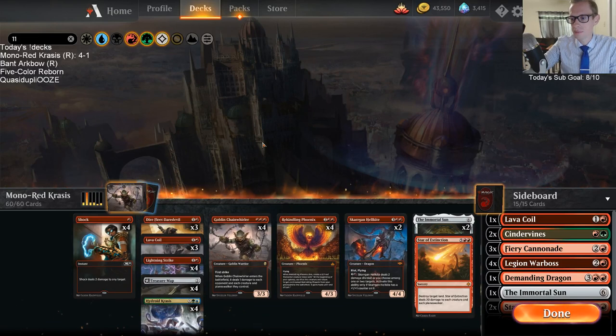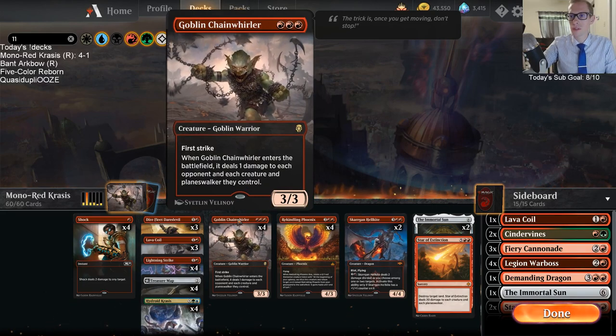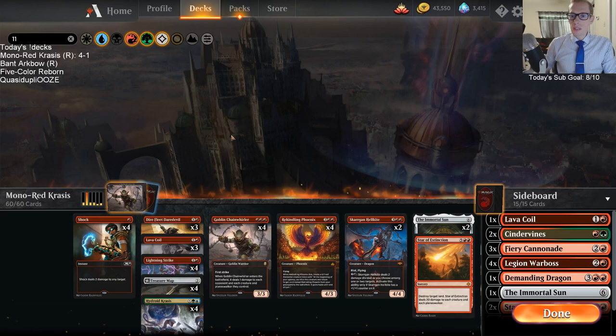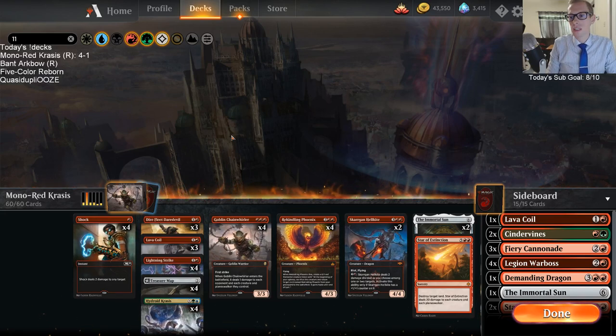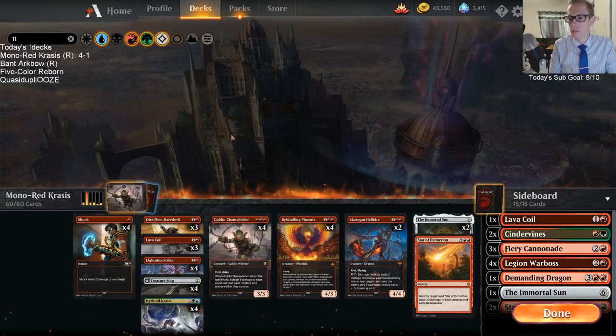Chain Whirler is amazing. Just a lot of 1-loyalty Planeswalkers running around too. Mono Red Krasis — very cool deck. If you want something different and a good competitive deck that's something a little different, give this a try.